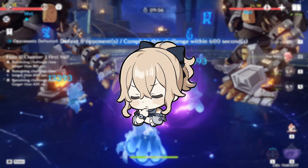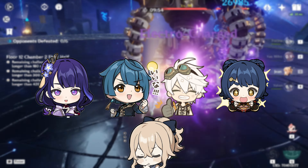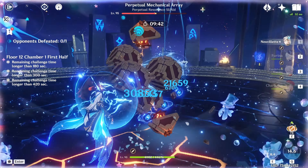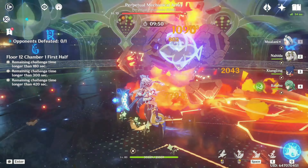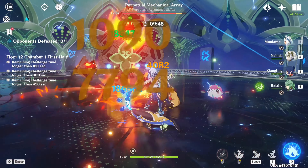Think of your team as a well-oiled machine, where each character plays a specific role. DPS characters are your damage dealers — the frontline fighters who dish out the big hits. Supports are the behind-the-scenes heroes, providing buffs, resistance shred and crowd control.